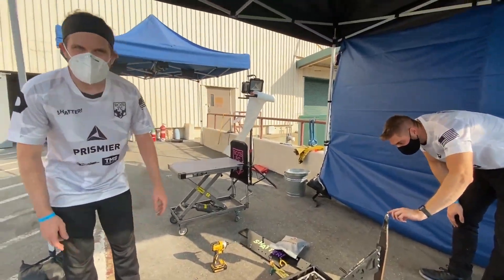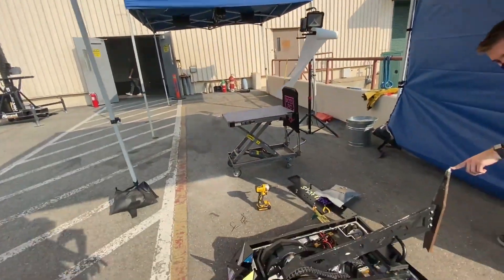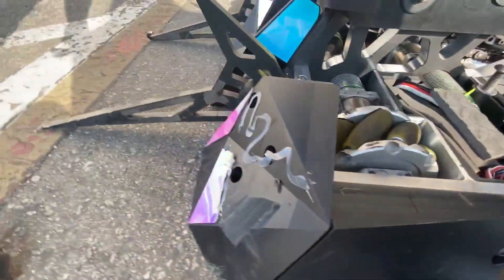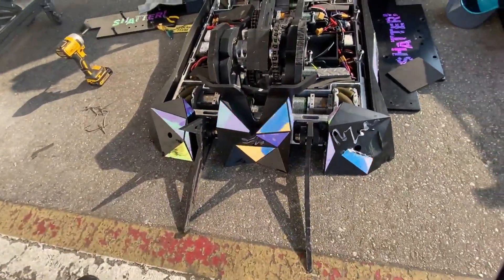We're here outside after the last fight. The fight went really well. Take a look at the robot — not much damage at all. We've got a couple cuts in the side here, the front's got a little ding in it, the armor works perfectly, and the fangs are a little bent but they work perfectly.